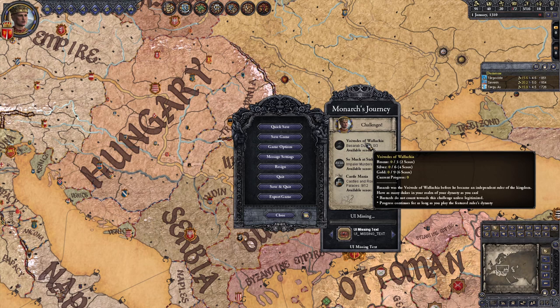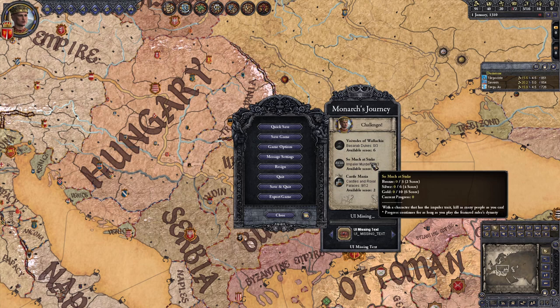Let's get right into it with the challenges. All three of them can be completed for as long as your game continues, so you don't need to rush any of them as long as you can get them done before 1453. The first is Voivodes of Wallachia: have Duke vassals in your realm who are of your dynasty — three for bronze, six for silver, and nine for gold.